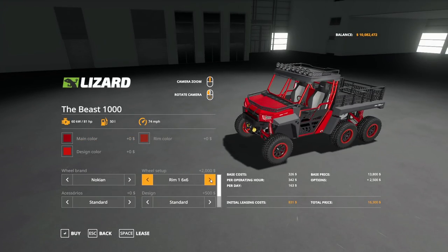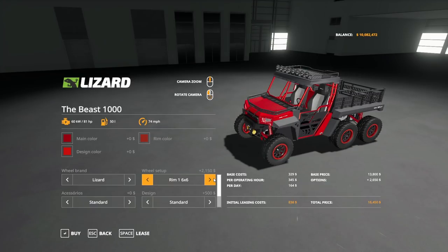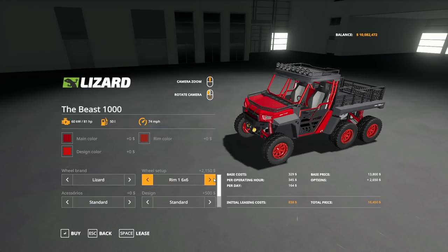Under wheel configurations, you have Rim 1 4x4, Rim 2 4x4, 1 6x6, and 2 6x6 for Knock-Ins, and similar options under Lizard. Accessories include Standard, Platform with Cover, and Platform. Design options include Standard, Light 2, Front without Lights, Grade 1 Light 1, Grade 1 Light 2, and Grade 2 without lights. Under attachers, you have Standard or Rear Hitch. For speed, you can choose from 60, 80, 100, or 120 km/h — the 120 option is roughly 74 miles per hour.